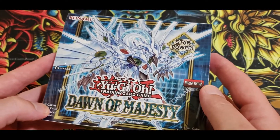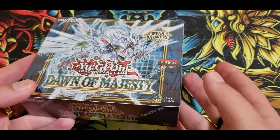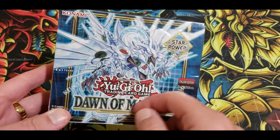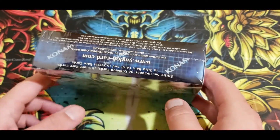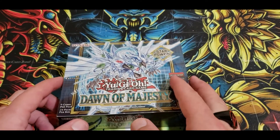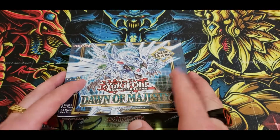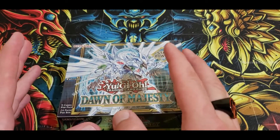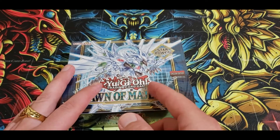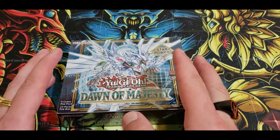What are your pre-thoughts? There was a sneak peek that I never got to be a part of, which kind of makes me sad because it would have been nice to get a field center. What are your thoughts on Dawn of Majesty? Is it going to change the game? Are there cards you actually personally like? I like Ready Fusion. I guess the Despia stuff. There's Iris — I really want Iris the Swordsman.